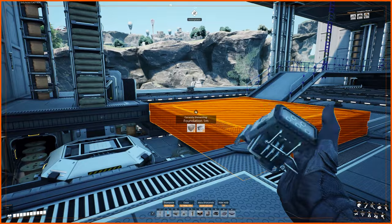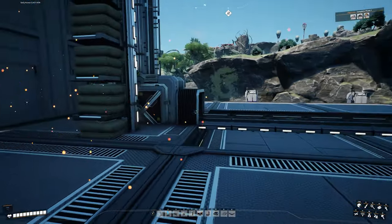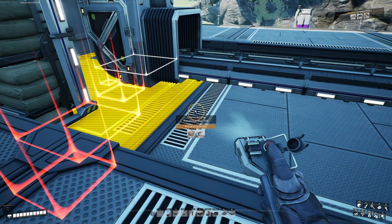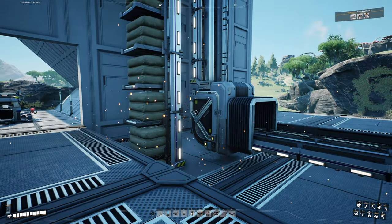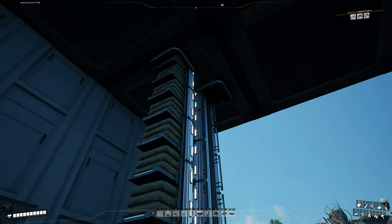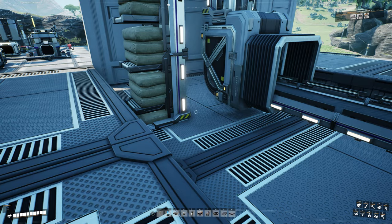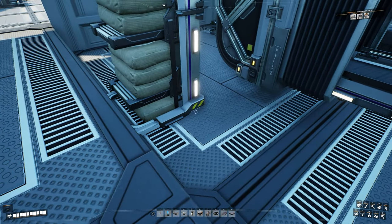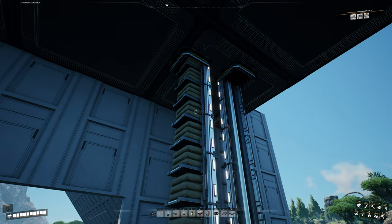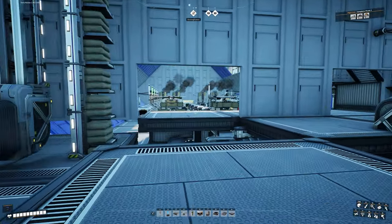We want to put our foundations back over top of that to cover our mess down there. It looks like on this side I have a foundation in the wrong spot, so I'm going to fix that. I know I have conveyor belts and lifts running through floors — I get a few people complaining about that, and I'm just like, why does it matter? Why is that the war that you want to choose? But anyway, we're going to take a foundation and cover that back up.